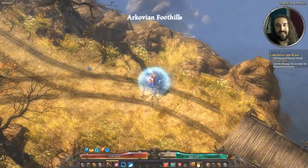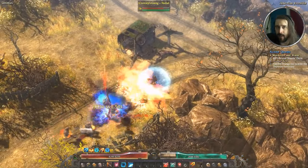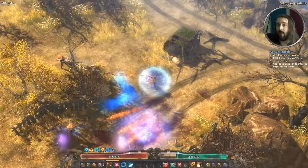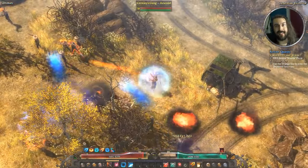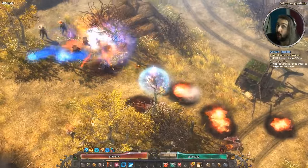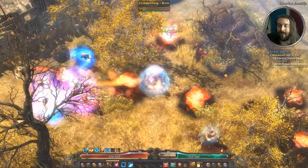Greetings and salutations ladies and gents, as always I hope you are fantastic. My name is Kluger and today I bring you another one of my Grim Dawn build guides. Today we are taking a look at the gunslinging sorceress — or sorcerer, depending on which gender you decide to go with on the title screen of the game.